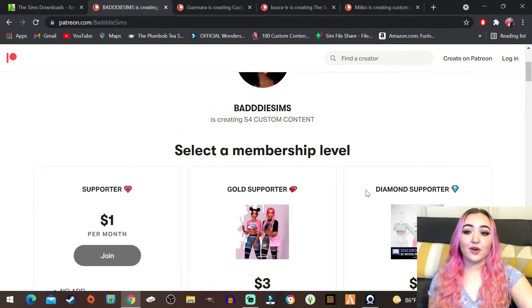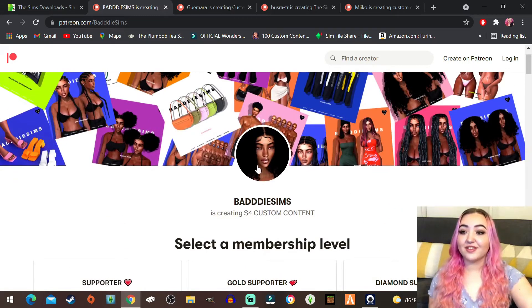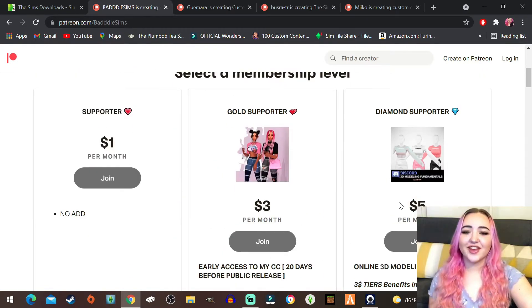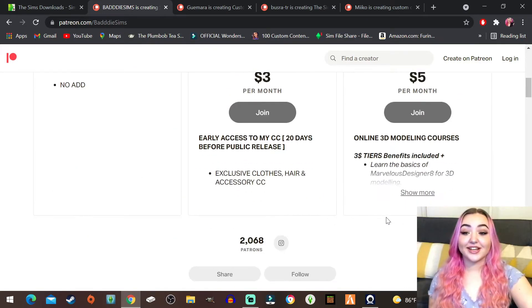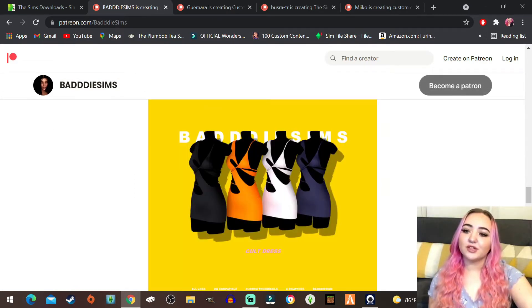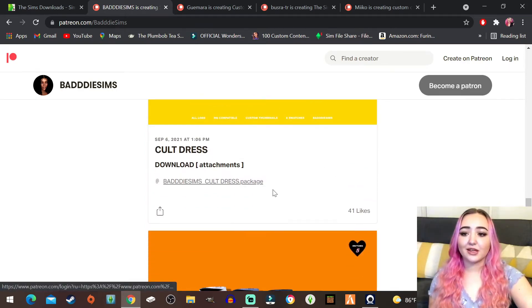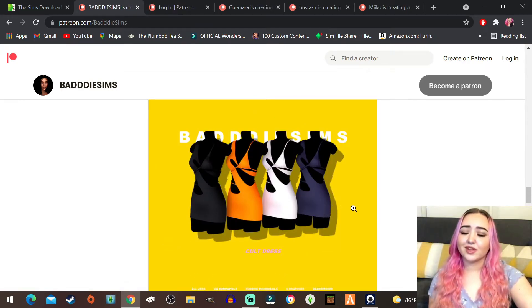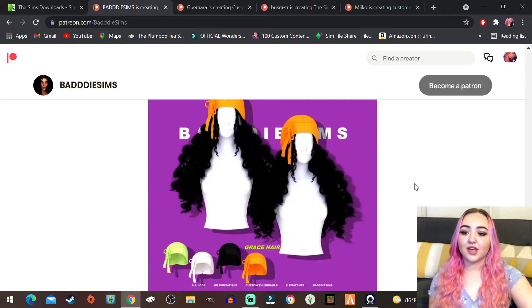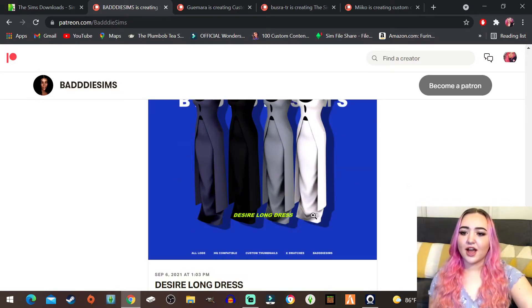Now we're gonna move on to this creator. I think those really cute pants I saw initially came from her - or him, I actually don't know who this is. We're gonna go ahead and see if there's anything else we can grab because their stuff looks really good. There's this really strappy dress that I'm not a fan of but I'm gonna grab it anyway to see how it looks in game. Oh yeah, these are the pants I was talking about - they look really cute.